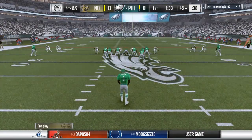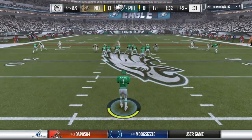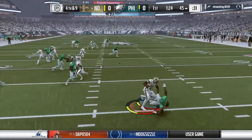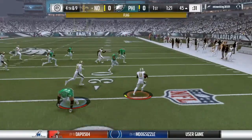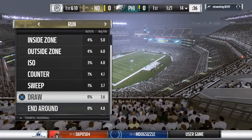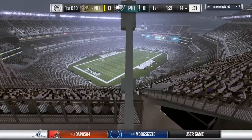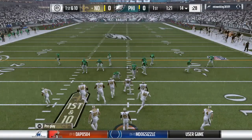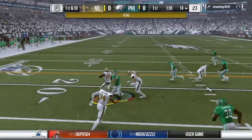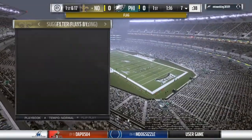Here's Thomas Morstead now as he'll kick it away for the second time. 46 yards on his first kick, this one in that neighborhood as well. He'll field it in the end zone — fighting through — and he'll be taken down at the 18. A little grabbing there, but this time it goes against the offense.